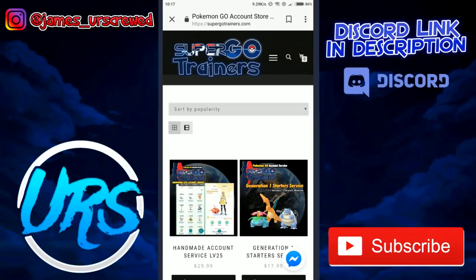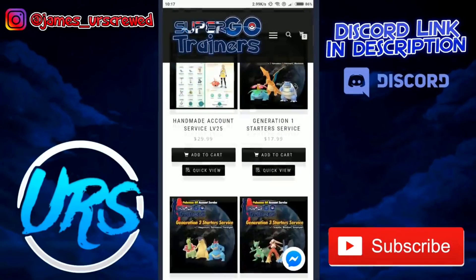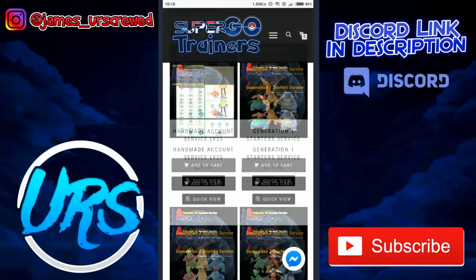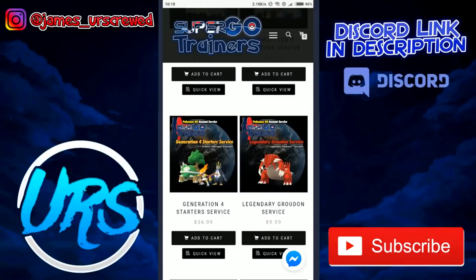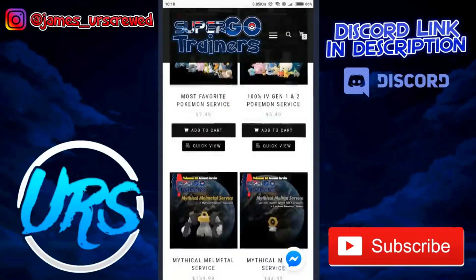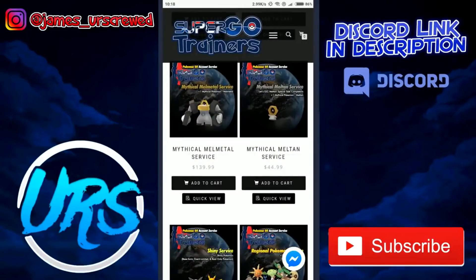This video is sponsored by SuperGo Trainers — definitely check their website out. Their store is looking pretty impressive: handmade account service, level 25 for 30 bucks, which is pretty good, especially if you're a new player trying to get an alt account. They also offer a legendary Groudon service for $10, a Kyogre service, and a 100 IV gen 3 and 4 Pokemon service for just $5.50. SuperGo Trainers is a really cool website for boosting your account.